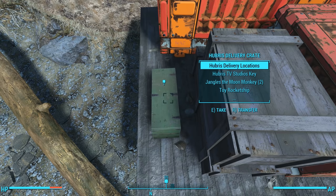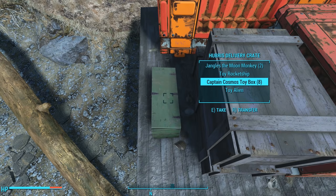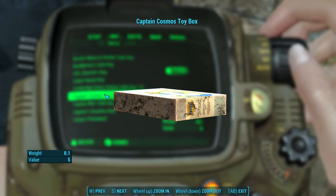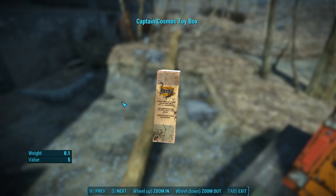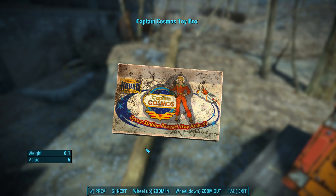Inside the crate, we find a note — Hubris Delivery Locations — the Hubris TV Studios Key, some toys, a Jangles the Moon Monkey rocket ship and toy alien, and eight new items: the Captain Cosmos toy box. Inspecting it in our inventory, we see that it's a beautiful little cardboard box. The text on the side reads: includes one Captain Cosmos action figure and one Cosmic Blaster, recommended for children ages 3 and above. Jangles the Moon Monkey sold separately.